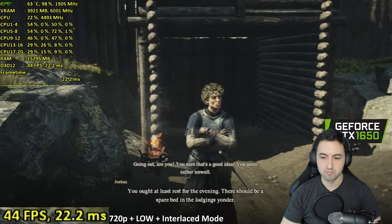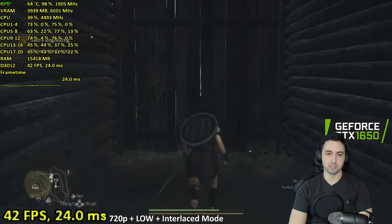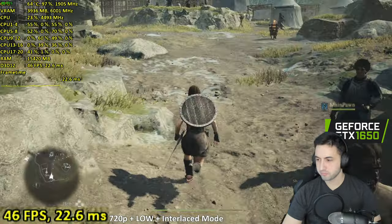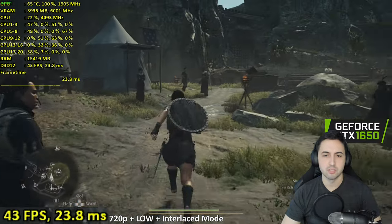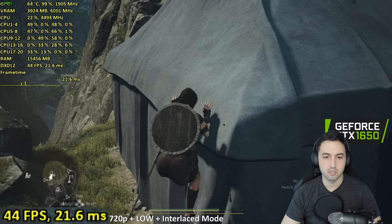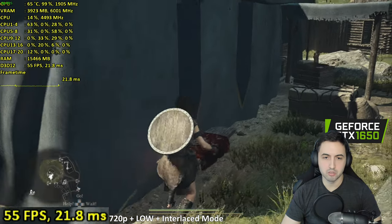Use interlaced rendering — that gives you the 10 extra frames you need to stay above 30. It looks bad at the edges, but you should be at 30 FPS at the very least. FSR looks too soft in this game on this card. You can use FSR but you need to disable interlaced rendering.